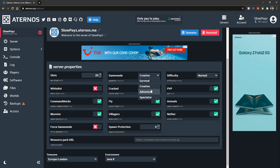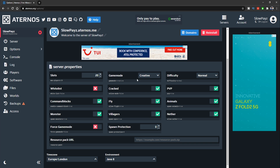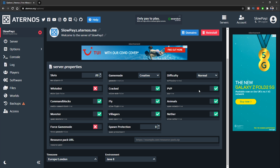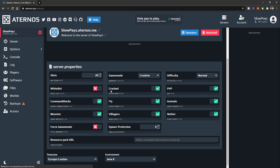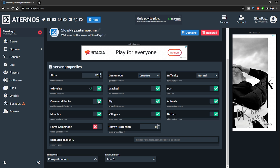You can set the game mode to whatever you want — Survival or Creative. I keep mine on Creative so I can fly. You can set the difficulty to Normal, Peaceful, Easy, or Hard. PvP can be turned on or off. You've also got a Cracked option, so if you have a cracked Minecraft account you can join these servers — just leave this on for people to join. You can also enable or disable the whitelist.